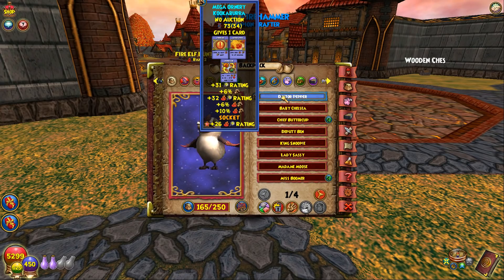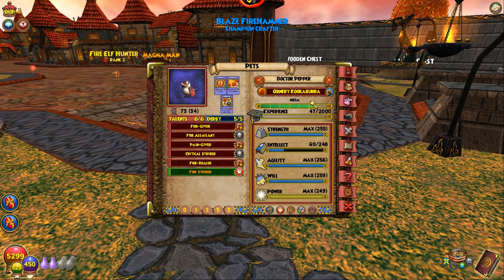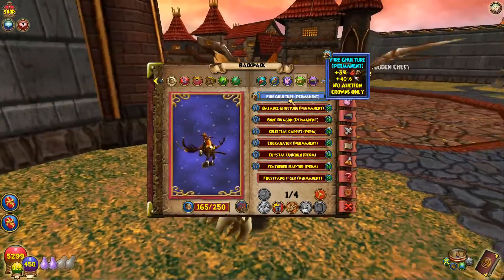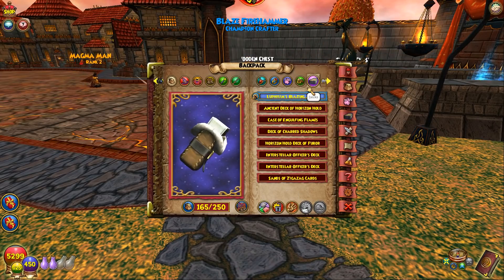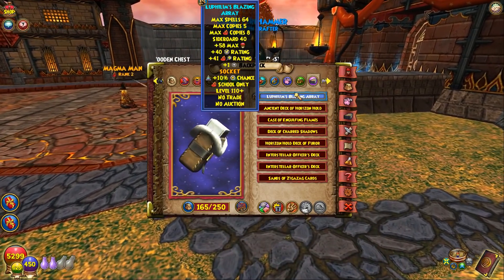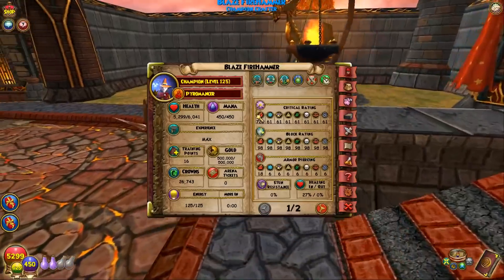Dr Pepper is the pet I've been using for a while — triple crit, triple damage, really good overall for a fire or storm. This is the same pet as Rex on my storm, just different schools. A lot of people go for pets like this. You can get it from the kiosk — look for Gaburas or other pets with stats like this. You'll have to socket one talent you don't get naturally, whether that's Dealer, Giver, or Fire Striker. I also have the Fire Gulcher, which I got from a pack, plus the Omen deck with power pip socketed.